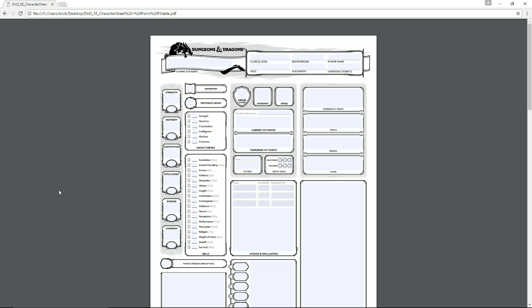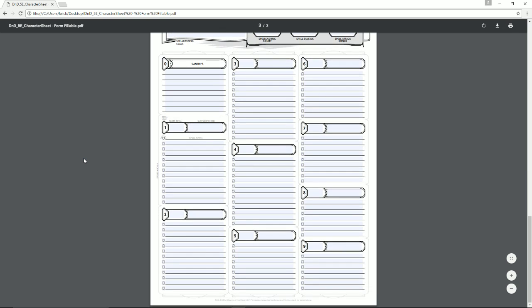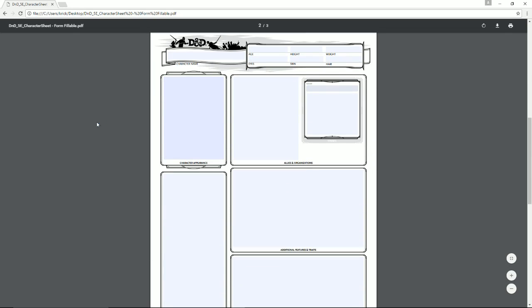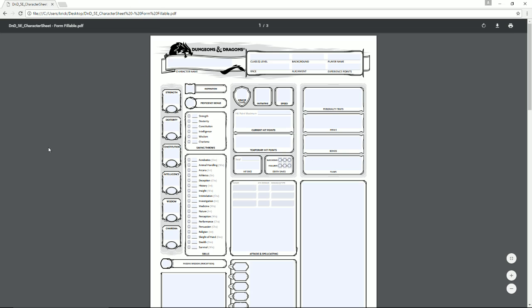This is going to be part of a series where I go over how the game actually functions. Today's video focuses on the character sheet. This is the typical character sheet that Wizards of the Coast gives you for free — linked in the description. It's straightforward: three pages. Most characters only really use the first page; the second page is purely cosmetic and the third page is for spellcasting.